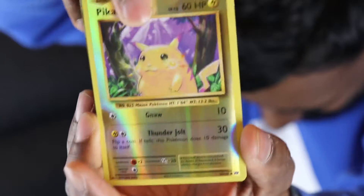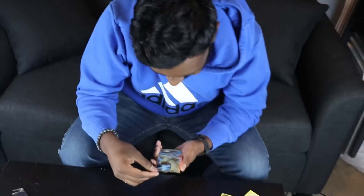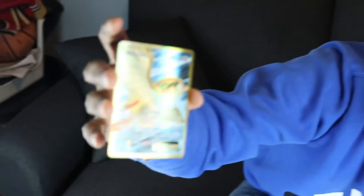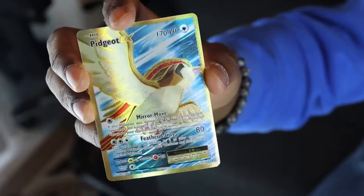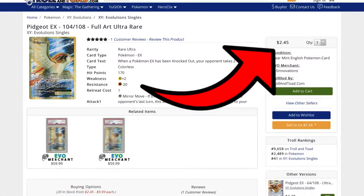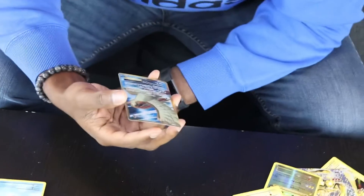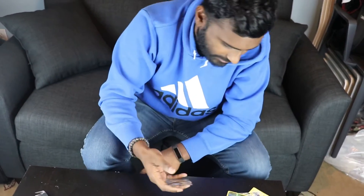Make sure you guys smash that like button — we gotta get something sick here. I'm pulling from the bottom. That is sweet — ladies and gentlemen, a Pidgeot EX! Look at the holographic look, the full art — that just looks gorgeous. That's definitely getting a sleeve. Feather Lance — 80 damage, and does 20 damage to one of your opponent's Pokemon. This is solid. Now that was a pack — Surfing Pikachu, reverse Pikachu, and Pidgeot EX. That is stacked.